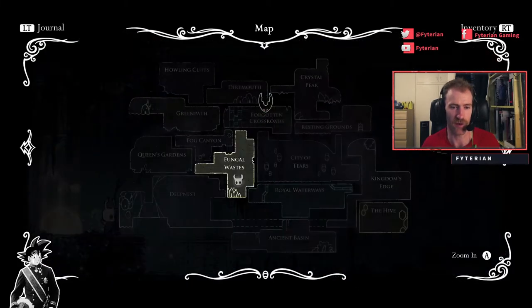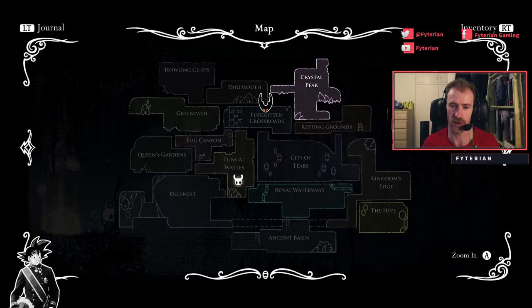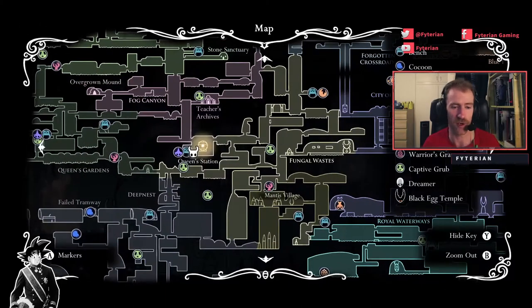Now obviously with Hollow Knight one of the great things about the game is it doesn't necessarily follow a linear path — you might get into one of these other areas before Fungal Wastes potentially. But I'm going to be going Fungal Wastes. Now in Fungal Wastes there are only two Grubs so it's super easy, super quick to do.